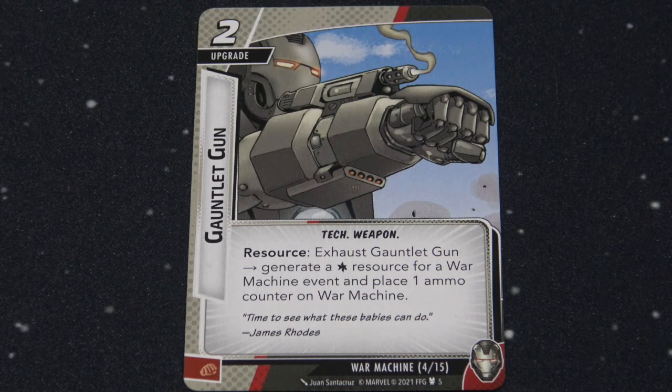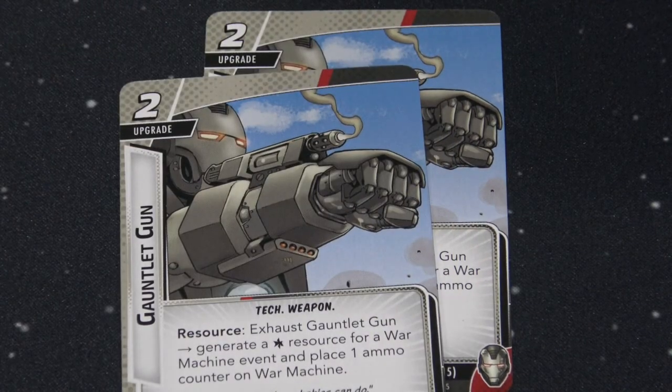His hero cards have two copies of the gauntlet gun, which is fantastic. You can exhaust the gauntlet gun to generate a wild resource, but only for a War Machine event — not any event — and at the same time you can place an ammo counter on War Machine. So you can use this to generate wild resources and put ammo counters on him. There are two of these in the deck, so for basic ramping you want to get at least one out fairly quickly at the start of the game.